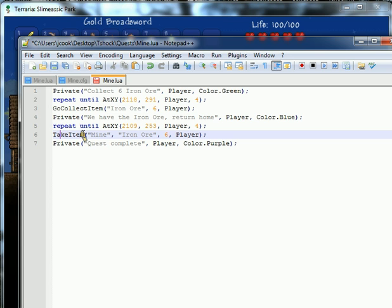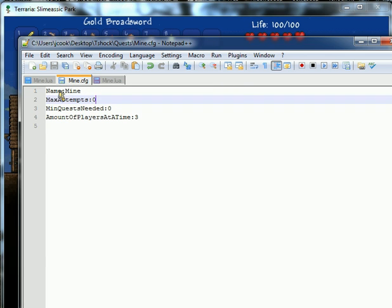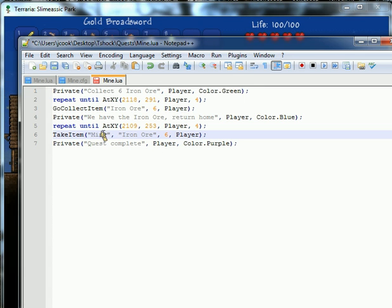The next line we add in is 'take item.' This is the quest that I'm on, which is called mine — remember, in our config file, we named it mine. This is the item it's going to take, and this is the amount of items it's going to take. And this, of course, is who it applies to. They'll get a nice little message that says to drop the iron ore. Once they do that, they'll get a private message that says quest complete. Pretty simple.